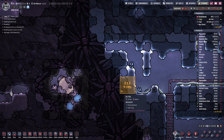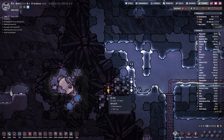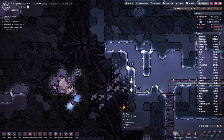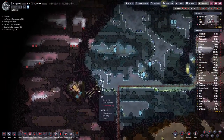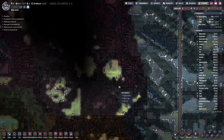Now that we have the appropriate suits, we can actually go there. We want to have a lock here because of the spore blossoms and zombie spores — it's not such a healthy environment.